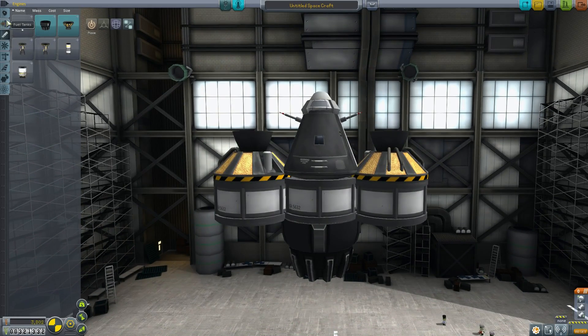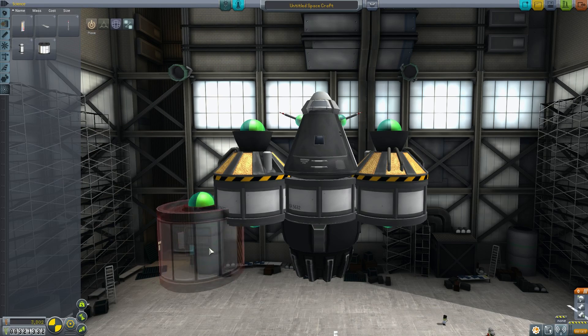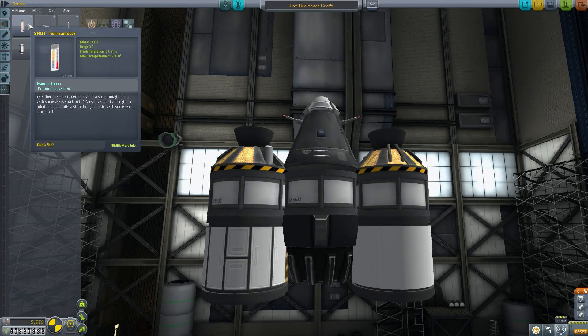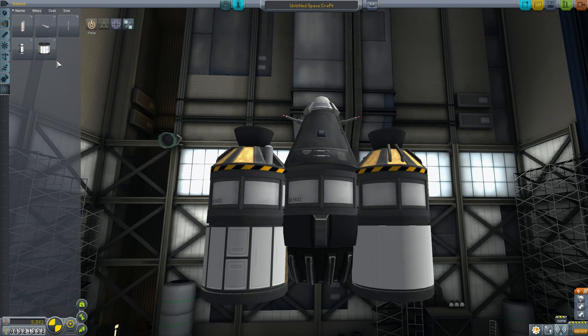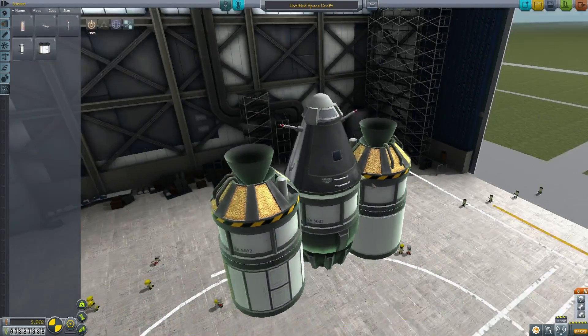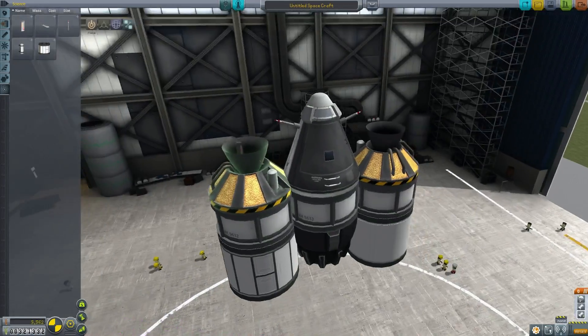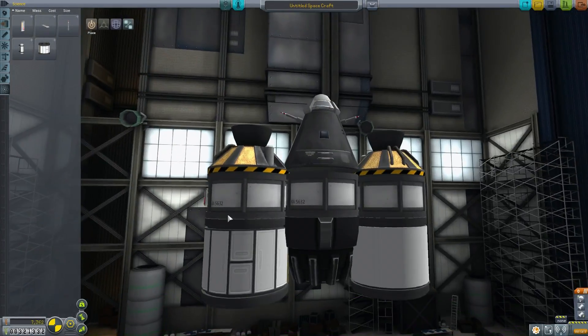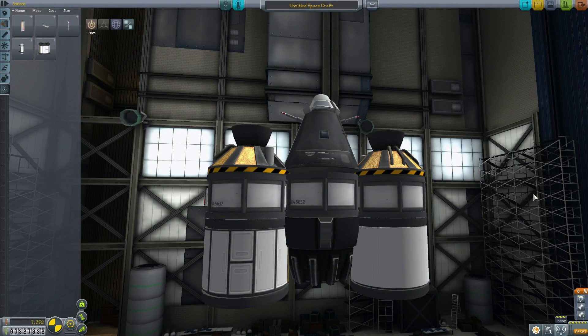Finally we can get all our science instruments. We have a Science Jr. that we're missing — let's put that on. And the Too Hot thermometer — let's stick it on the side. That's a perfectly good mission; let's try launching this.